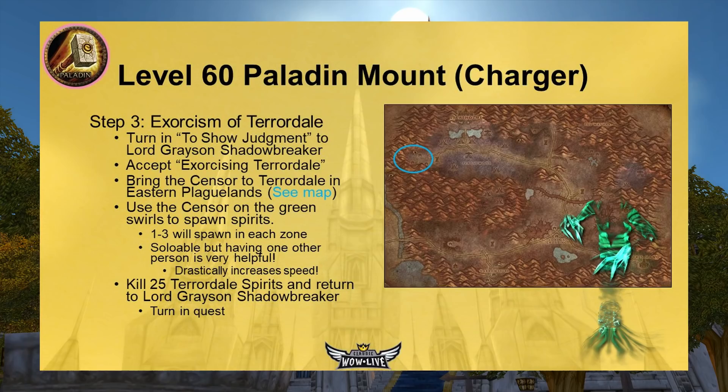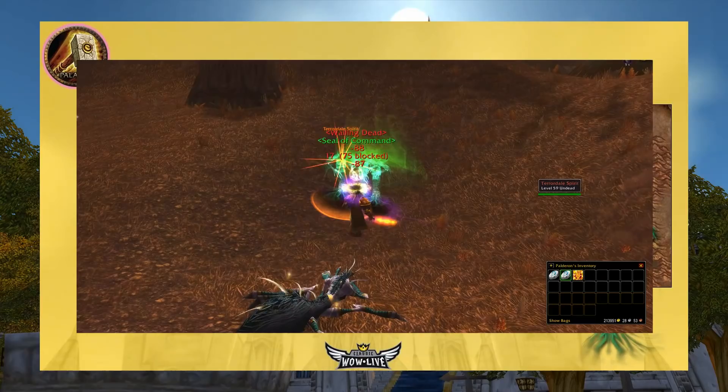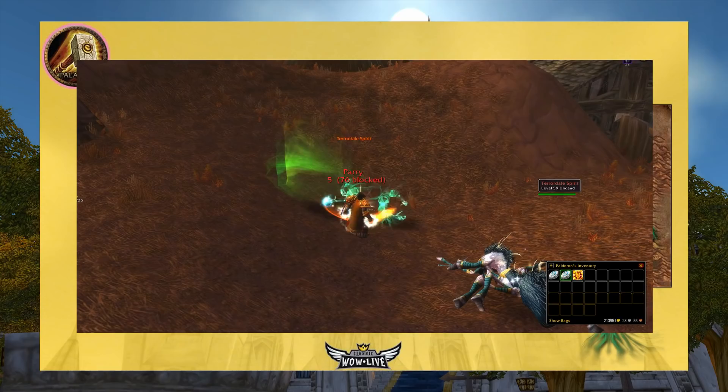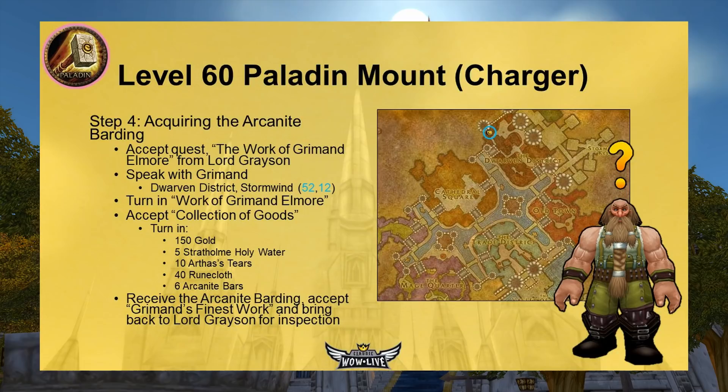Back at Lord Grayson, turn in the quest and accept Exorcising Terrordale. This tasks you to bring the censer to Terrordale in Eastern Plaguelands — southwest of Stratholme, there's a former town there. Use the censer on green swirly areas to spawn spirits and kill them. Clear out all the spiders and undead boars first. One to three ghosts (usually three) spawn per area when you click the censer. You need to kill 25 spirits. This is soloable but bringing at least one other person, ideally another Paladin, makes it easier.